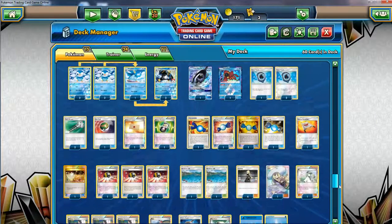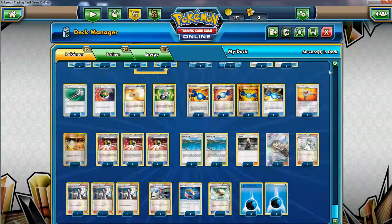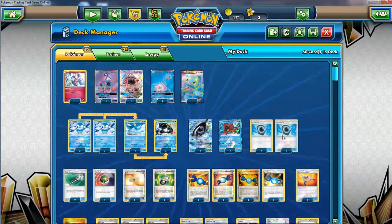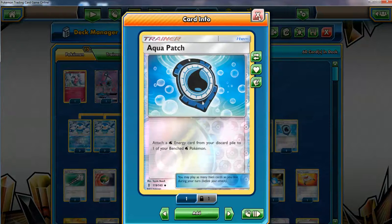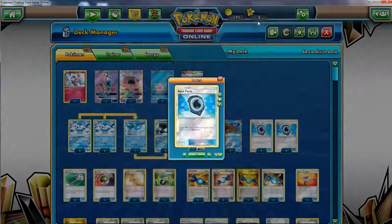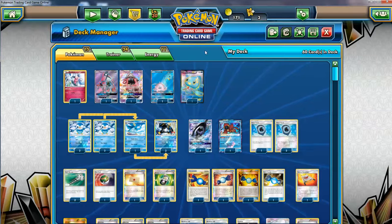That's basically the deck. The last thing is water energy — 11 of them. I'd like to have 12 but 11 should be enough. Our attackers are kind of cheap, Empoleon is cheap too. You want to make this deck kind of turbo — you really just want to get Empoleon out quick, start attacking quick, put the pressure on. So 11 energy should be good.